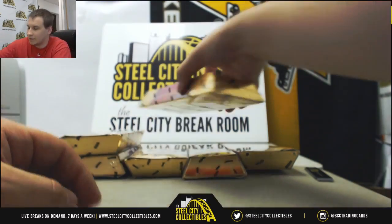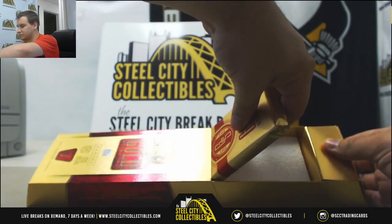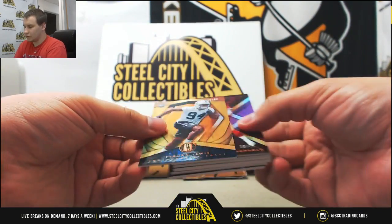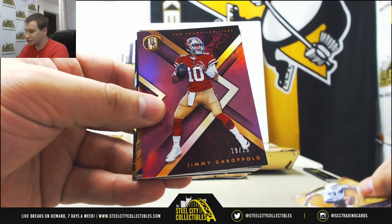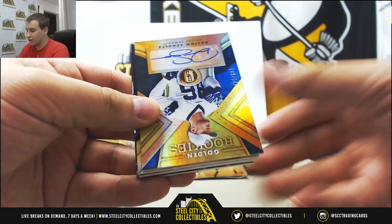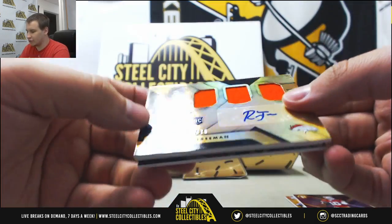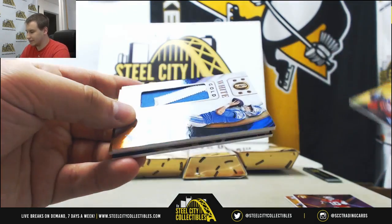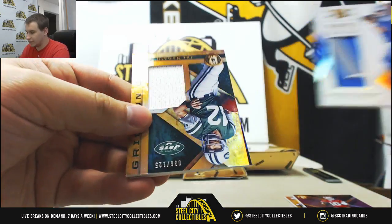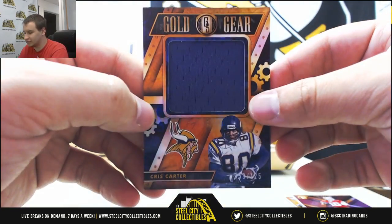Alright, half done, half to go. Box 7. We've got Tyquan Lewis to 99 for the Colts and Jimmy Garoppolo to 25 for the 49ers. For the Cowboys, rookie auto, Dalton Schultz, that's 149. Triple jersey auto for the Broncos, to 75, Royce Freeman. Next hit is a patch for the Lions, 4 of 49, Matthew Stafford, white gold. Another jersey for the Jets, Joe Namath, this one's 125. And Chris Carter jersey for the Vikings, to 125 as well.